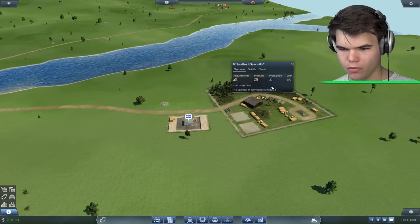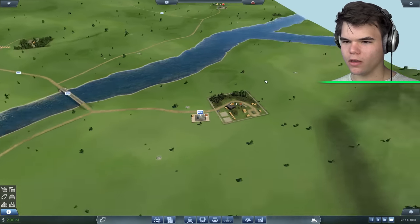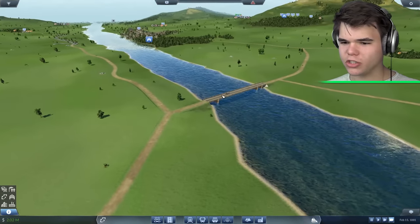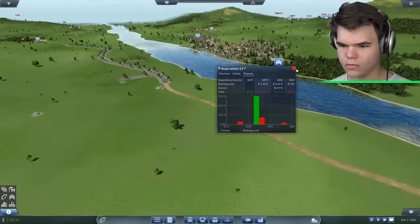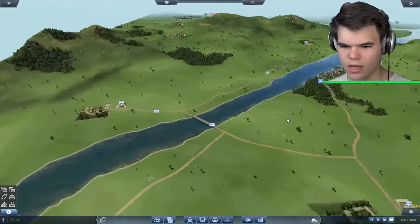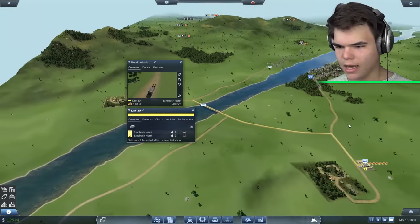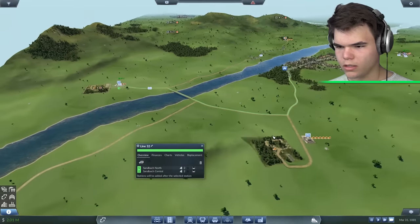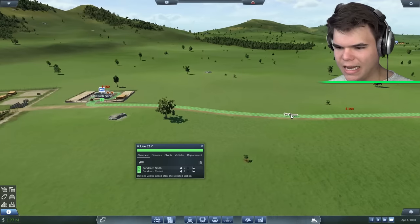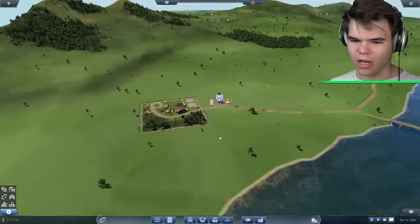Let's have a look at how our production's going over here. Production 20 — that's pretty good. Going up rapidly. There's some good news and some bad news. This one's making money, so great. This one's also making money — that's also great. So how about the line that connects it to town? This one brings it to town. Is it selling the planks? It is selling the planks. The planks are going somewhere.